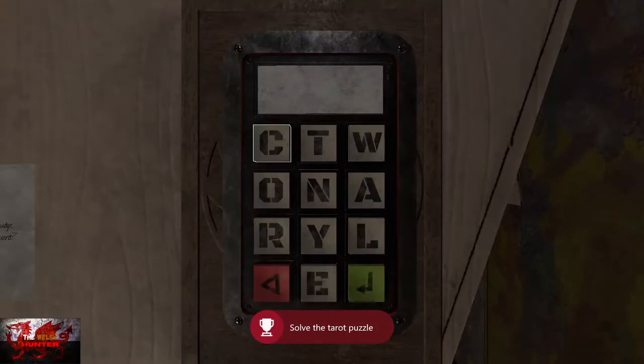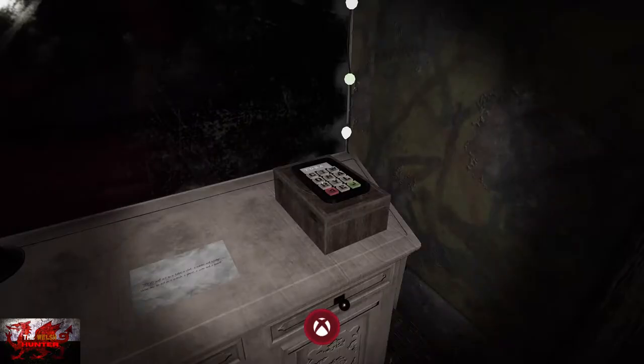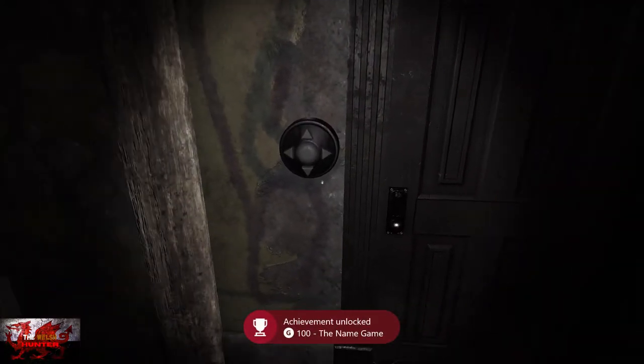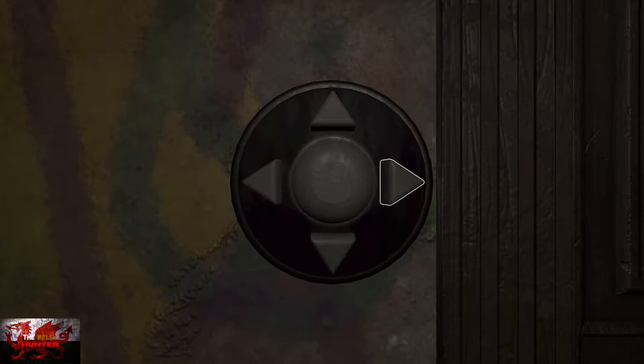Have a look over the vanity mirror on the left and type in the word TORA — T-O-R-A. Head to the right and you can see the next little puzzle. It's left, up, left, down, right, up, right, down, right.